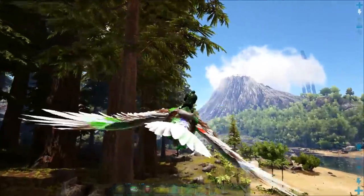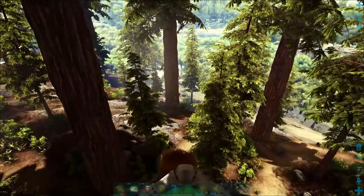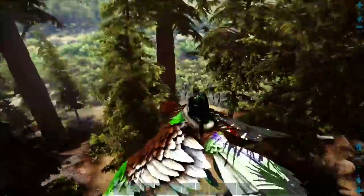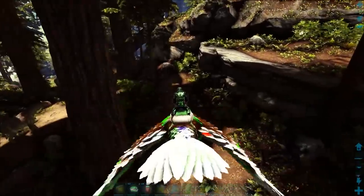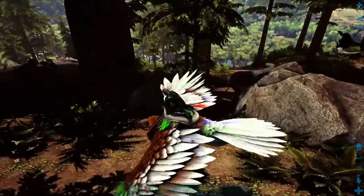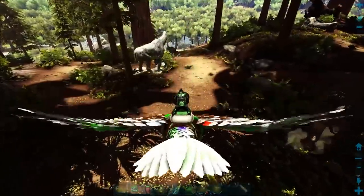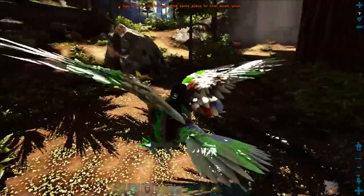We need to find one on the trees so I can show you how to knock them off with an Argent. You always have to be aware of other Thylacoleos hidden from view when flying through the Redwoods — they will get you. I can see one off in the distance. First, let's kill the Titanoboas below us.